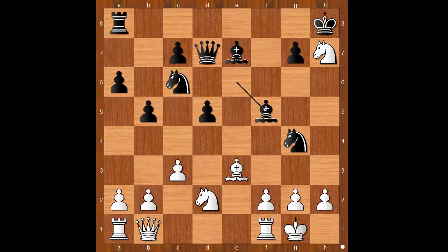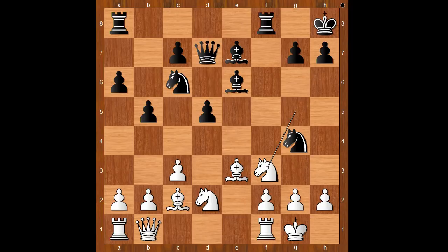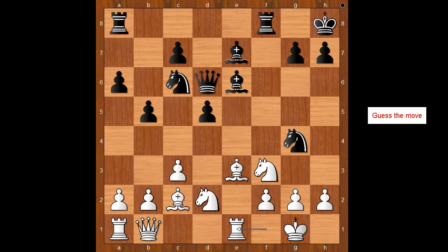Back to our game. Almasi played knight to f3, queen to d6, rook to e1. The position is about equal, maybe. But something very unexpected happened. What would you do in this position if you had the black pieces?